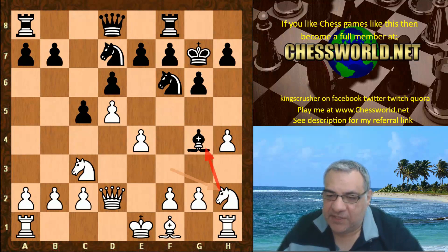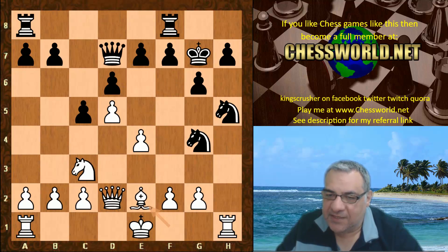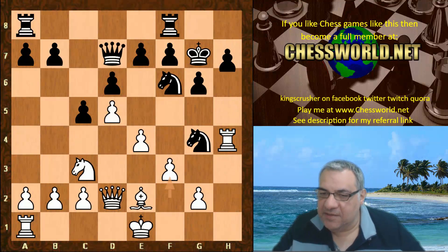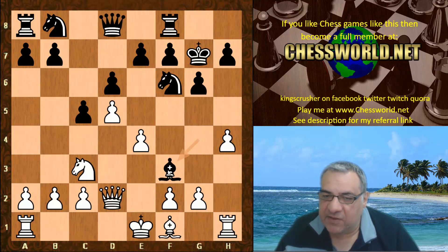That Bishop is a big target. For example, Ne5 — we can actually take, and h5 is extremely dangerous. Black could get into huge trouble, potentially losing a piece. So it's important to snap off the Bishop on g4 here to get rid of that liability.